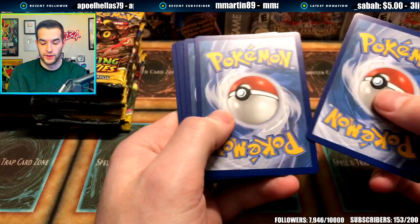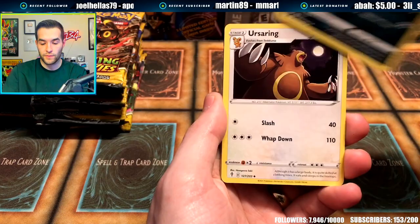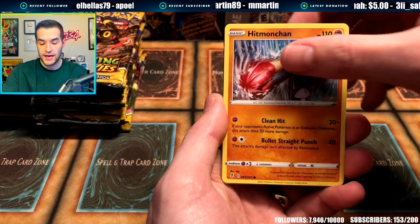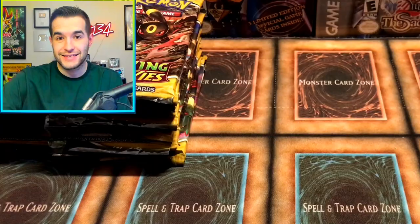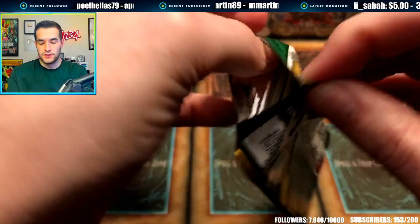We've got Water, Scrafty, Ursaring, Crystal Cave, Hoppip, Hitmonchan, Fletchling, and a Hippowdon — right to a Lycanroc V. There's another V card. So we've got a VMAX, a V, a Secret Rare, and a holo. Lycanroc — cool Pokemon, but it's not Umbreon. Is Umbreon a dog or is it a cat? Let's keep opening.